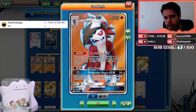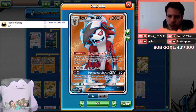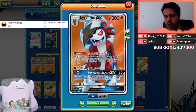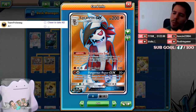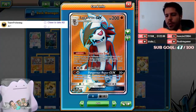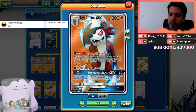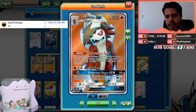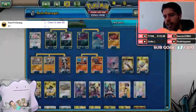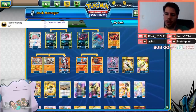We also have Lycanroc GX — 200 HP, ability Bloodthirsty Eyes: essentially when Rockruff or Ditto evolves into Lycanroc you choose one of your opponent's benched Pokémon and bring it to the active. Then you have Claw Slash to deal with opposing Zoroarks and Dangerous Rogue GX dealing 50 damage times each of your opponent's benched Pokémon. This is based off the top eight list from Limitless.